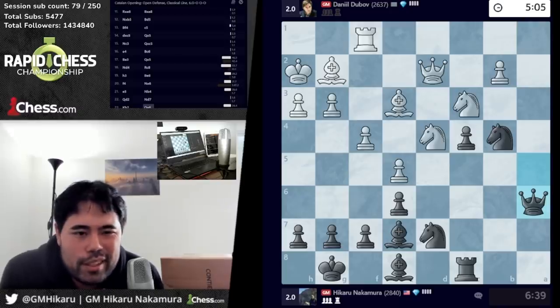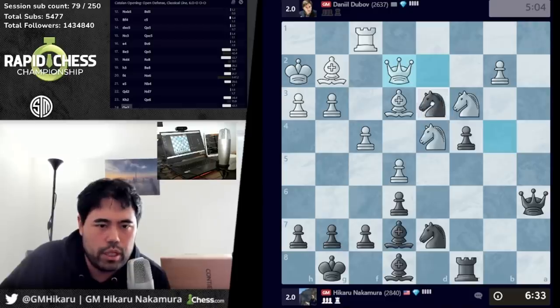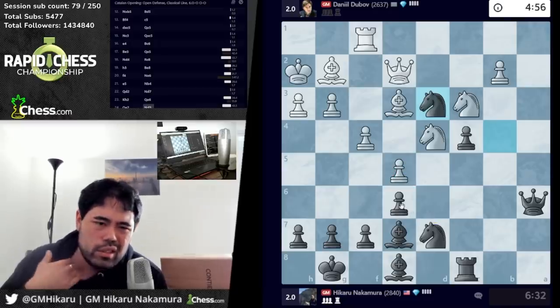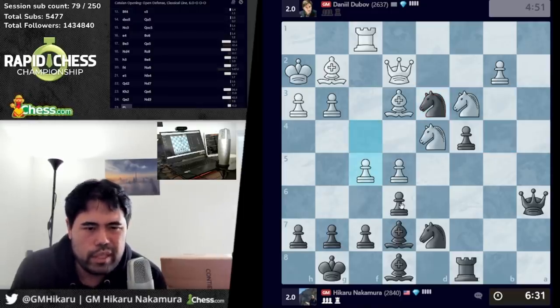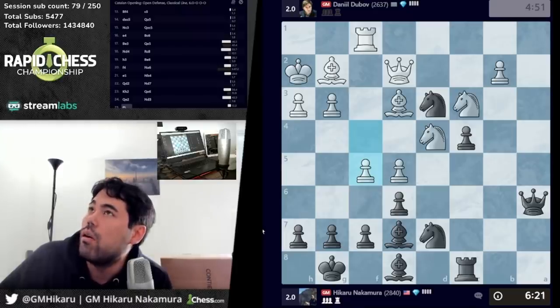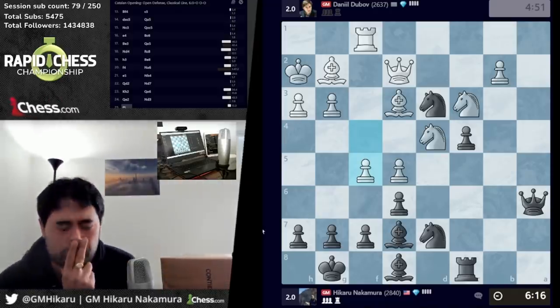He goes queen e2, logical move because knight c5 doesn't really do much. Knight d3 is a move I think I'm going to play, and it looks right because I cover c6 — no f5. So he loses the pawn on e5, I think, although maybe not. Yeah, he does have f5 — I just realized. I lose the pawn on e6 but is that actually such a big deal? It probably isn't because I have bishop c6. Queen h5 is not an issue. c6, knight d5, queen b7.